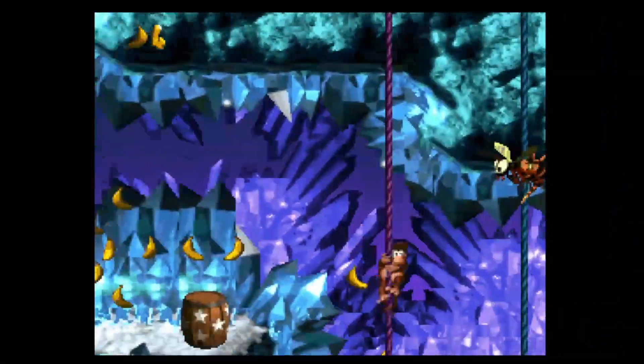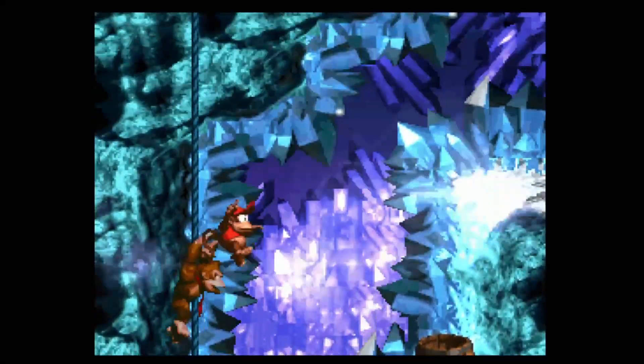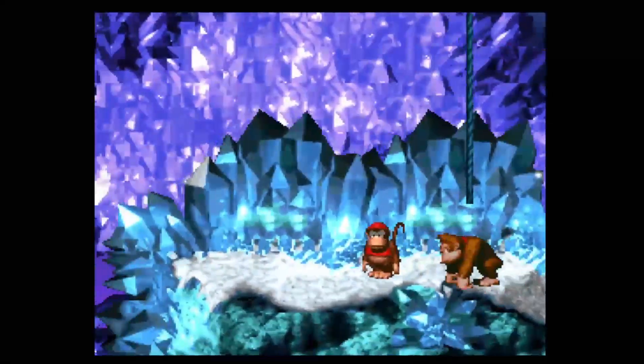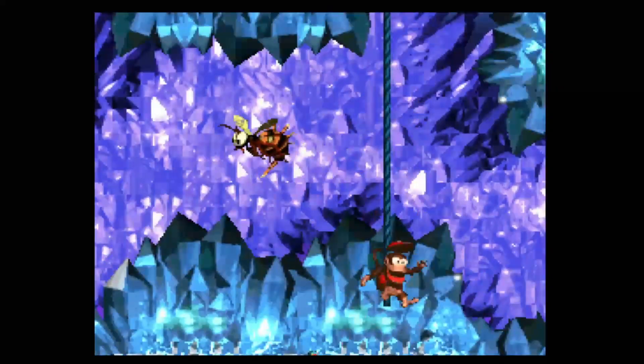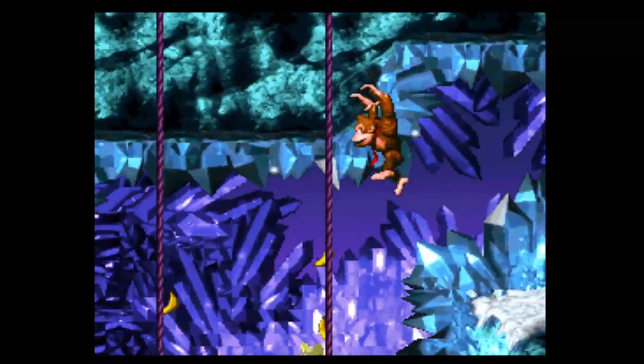Zingers are featured quite heavily in this level — they are specifically placed around ropes, meaning you have to time your jumps off the ropes to avoid hitting them. Other enemies featured in this level are Armies, Clap Traps, Kritters, and Neckies. The background is fun to look at, filled with ice and crystals. This is the only stage that features the music track 'Ice Cave Chant' — pretty cool.